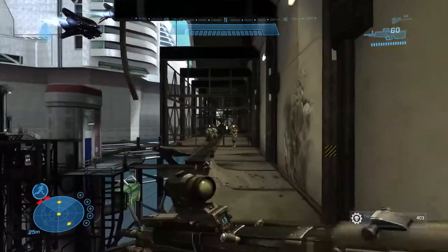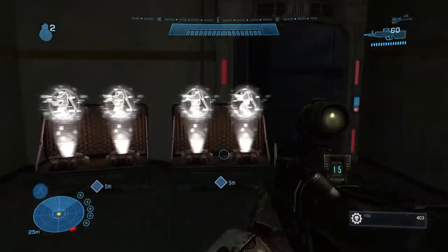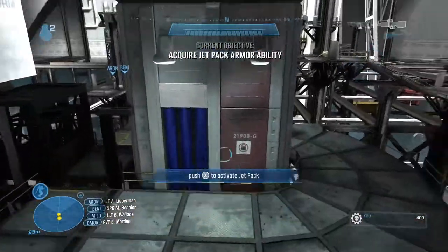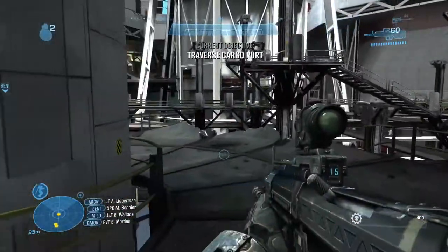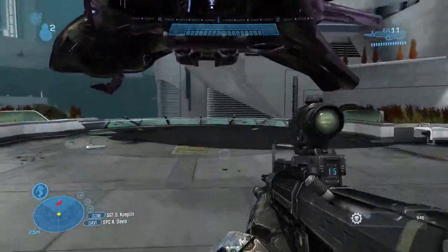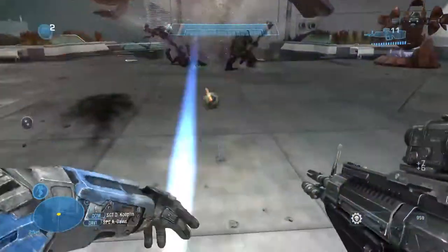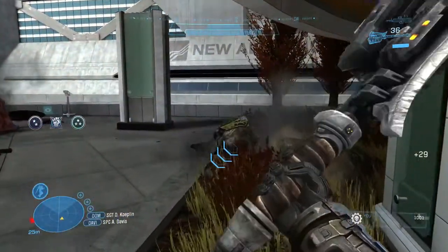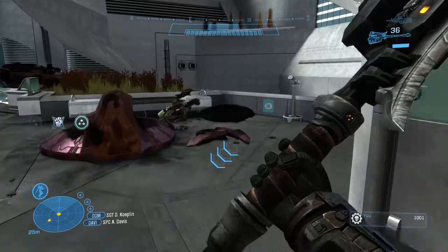If you fall along the catwalk into the end of the hall, you'll find a room with four jetpacks — make sure to grab one. After grabbing a jetpack, fight your way through the rest of the level until you come to the part where it requires you to clear off the helipad.